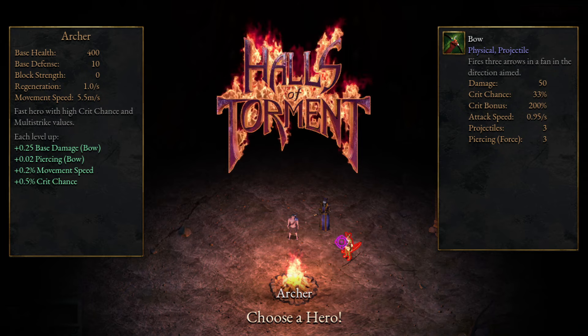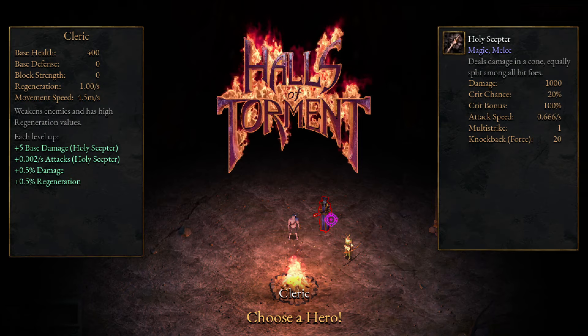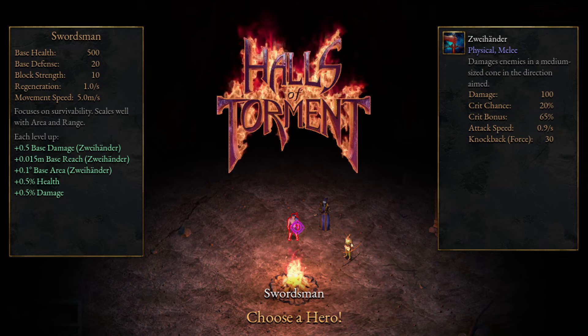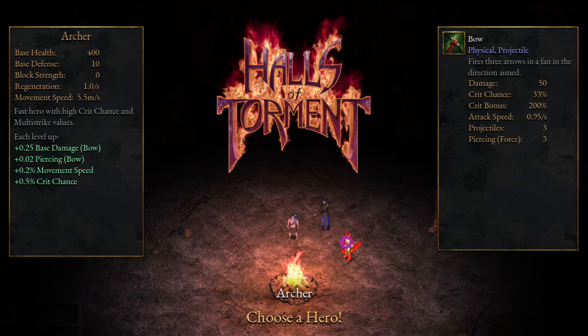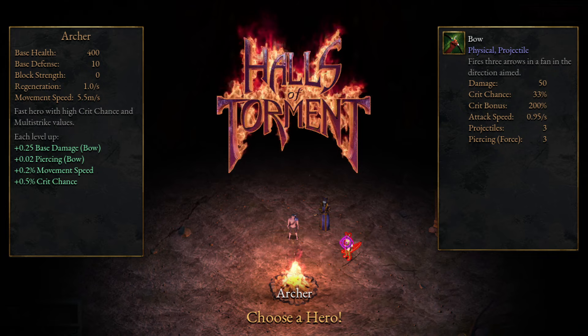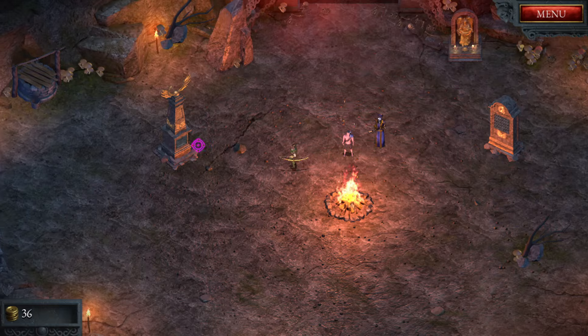We start with the archer because the movement speed is 5.5 meters per second, which is an entire 1 meter per second faster than the cleric and 0.5 faster than the swordsman. On top of that, each level up you get 0.2% extra movement speed, so you want to be moving as fast as you can.